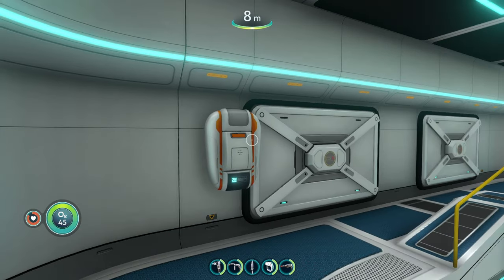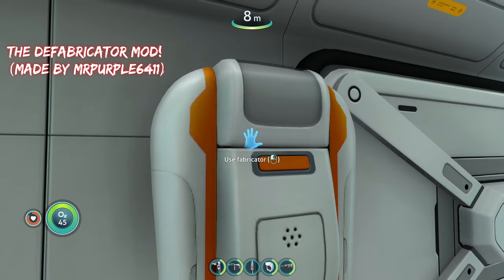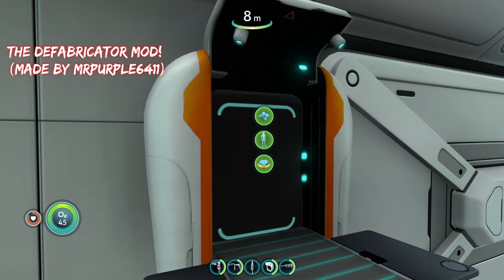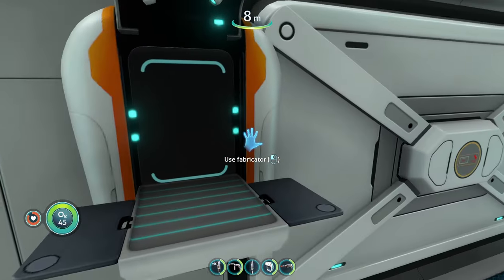The first mod on today's list is going to be the Defabricator mod. What this mod does is it essentially allows you to disassemble or defabricate any item that you craft at any of the different fabricators.